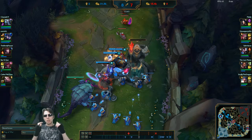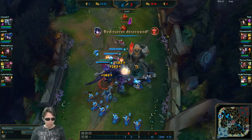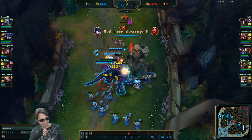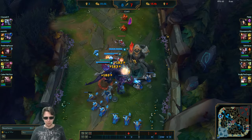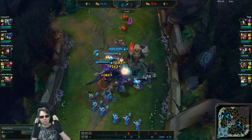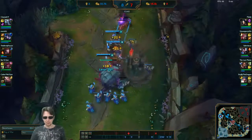The more damage Rift Herald does with her charge, the more damage she takes on herself. So even though she only knocked out about 10 hit points on the turret, she takes full damage as if she was hitting it for the full 50% she can do with her first charge. This was actually improper use of Herald. We should have just taken this turret with the numbers we had and then, if we had an opportunity to push further, summoned the Herald.